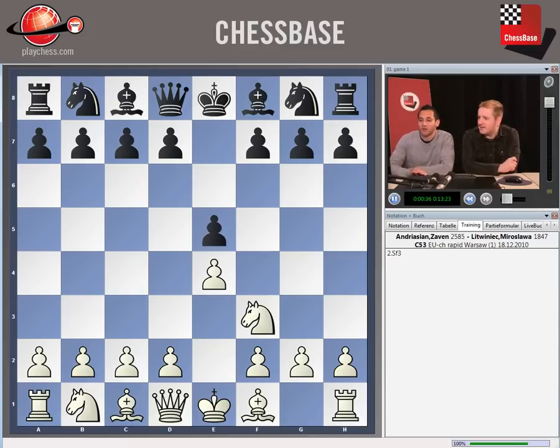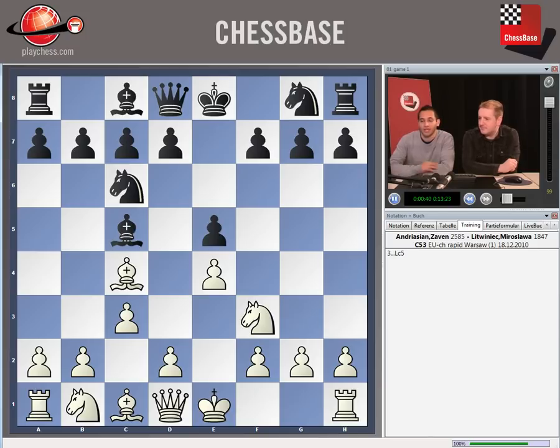The moves of the Giuoco Piano are as follows: Bishop C4 and Bishop C5. Here comes the move C3 — this is the key point of the Giuoco Piano, of course. There are many different ways that White can play it, but we're going to concentrate on the first way, which is the idea of D4. Black can't actually stop that, and Black played the pawn move Pawn to D6.